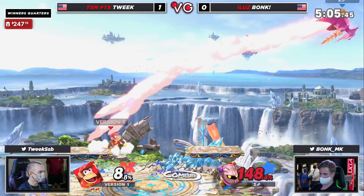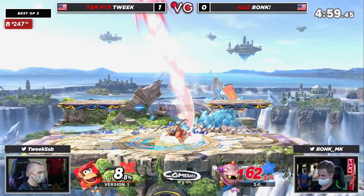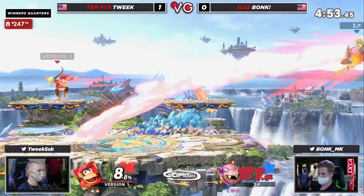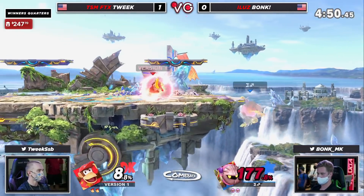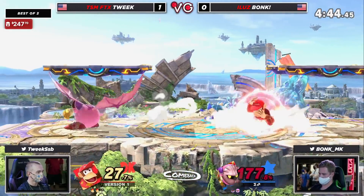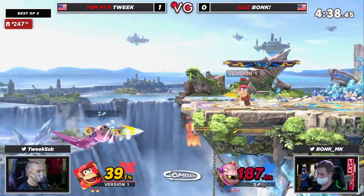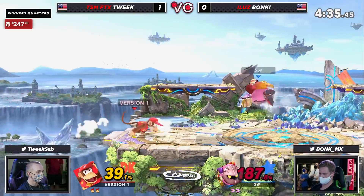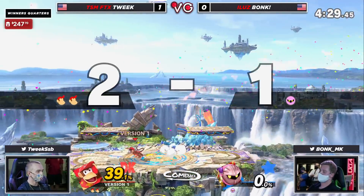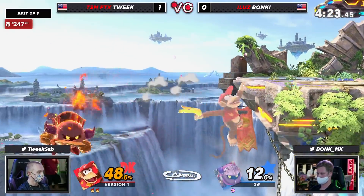Did he just convert off of that and get that stock easily? 137 — this is at the point where, despite the fact that Tweak struggled to kill, when he's racking up damage so much, he should be able to claim the stock without too much more difficulty. Gets that monkey flip, gonna put on some good damage. 177, and I don't know how Bonk's able to do this — Diddy Kong usually gets some pretty strong options every once in a while, but Tweak just can't seem to make them happen against Bonk, so he's living to 177, 180, 190 sometimes.